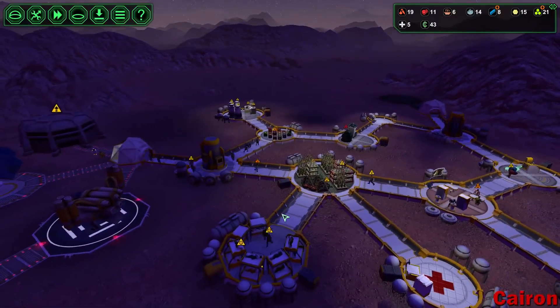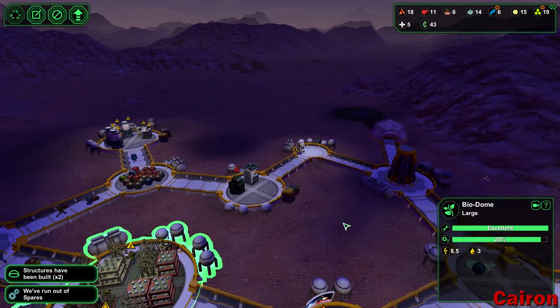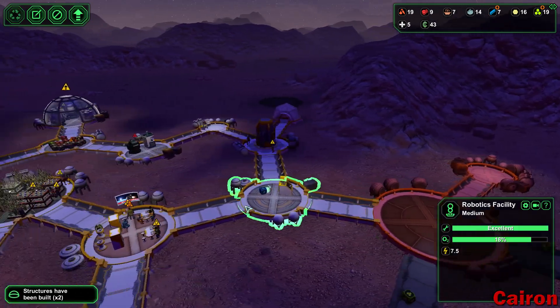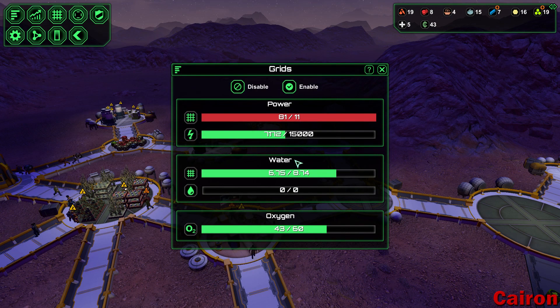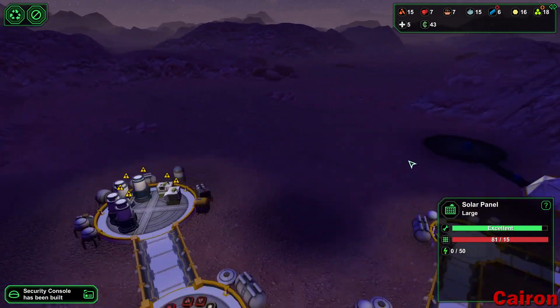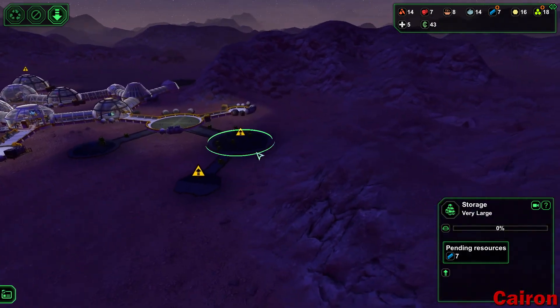This episode is super long — I just realized I kind of went ham on this episode, so I apologize for the longer episode. Just one last glance here — power's bad, water and oxygen are okay. Water we need to work on next.